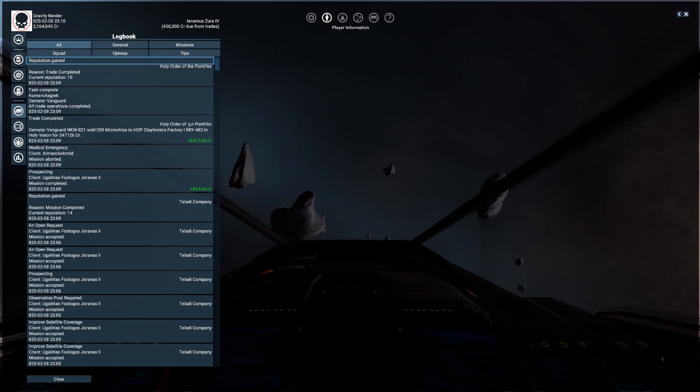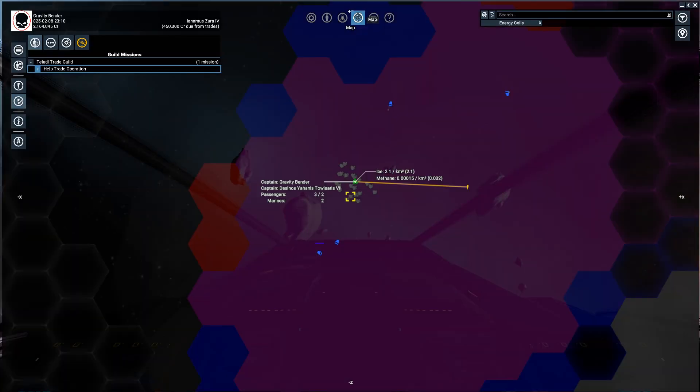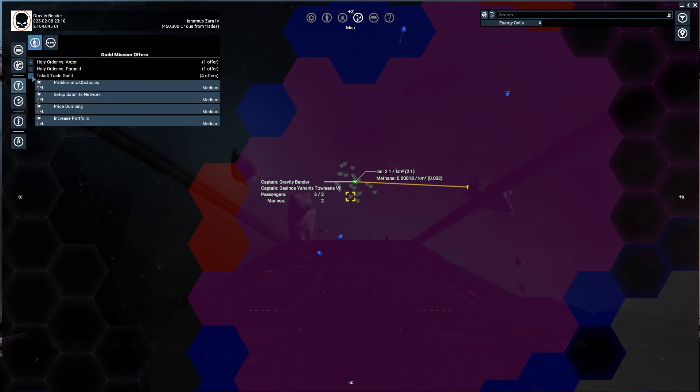Apparently I have completed the mission. Let me check the logbook — reputation gained. Trade completed. Demeter Vanguard trade completed, plus 800. Mission aborted — 83. Okay, prospecting — I did the prospecting but apparently I only get some information back. I've completed some missions, just a part of a mission.